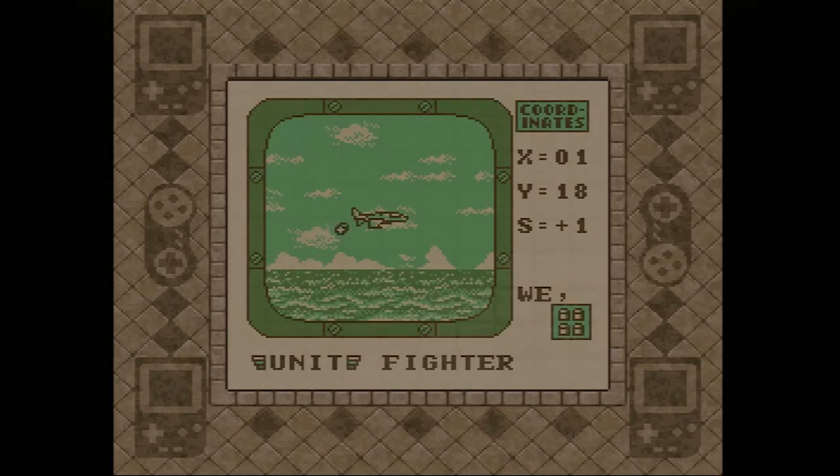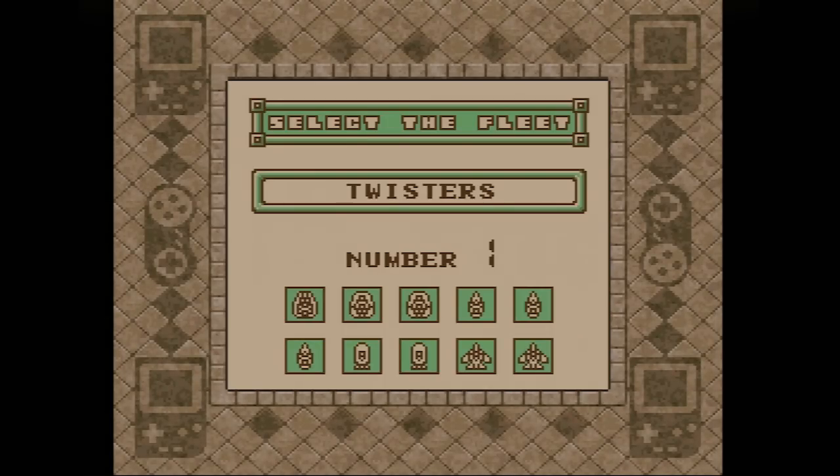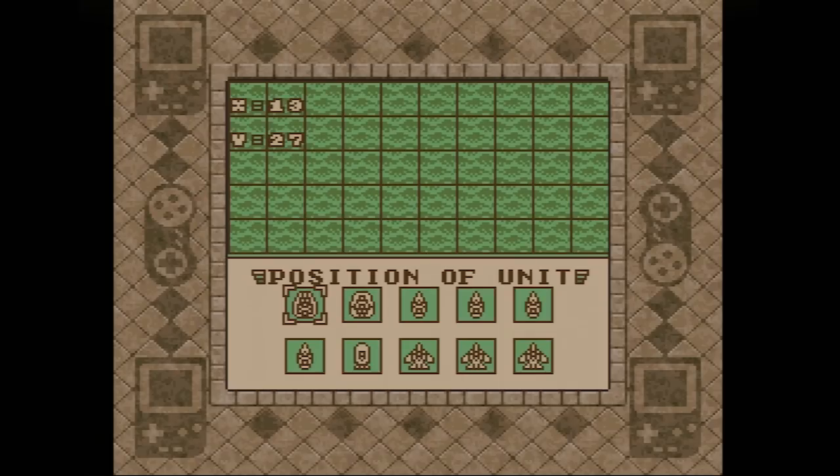Each session of Power Mission begins with players choosing from one of several different fleet configurations. You have about half a dozen different vehicles of war at your disposal — a carrier, jets, submarines, destroyers, and more — each with a different hit point value and a different weapons loadout, and you can choose from a small selection of predetermined ship combinations. Once you've done so, you place your individual ships and jets within a limited range at your own end of the map.